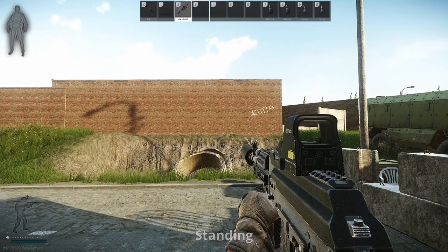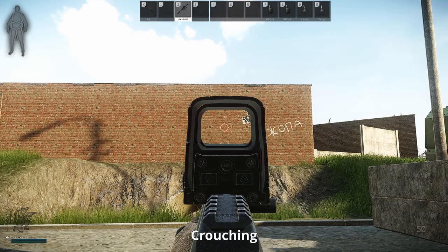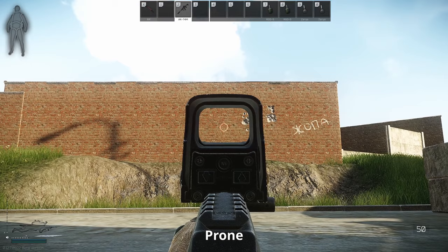Another way of decreasing recoil is using crouch and prone stance. Crouching will reduce bullet spread quite substantially, but the drawback is if the enemy is going center mass, he can score an easy headshot on you. So I would advise to use this mode only when the enemy is not aware of your presence. Going prone will reduce recoil even more, but while prone you will also have your sensitivity lowered, so it may be hard to snap on fast moving targets.